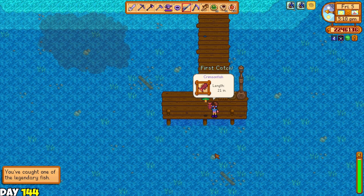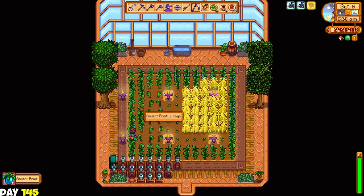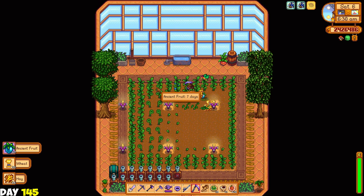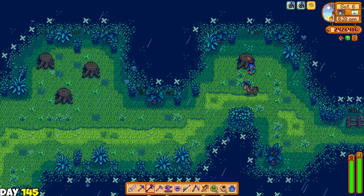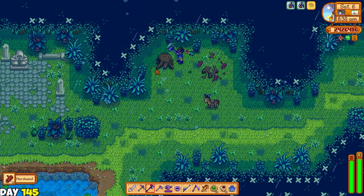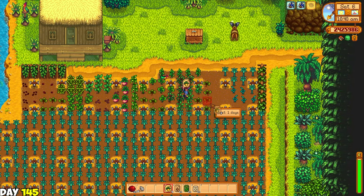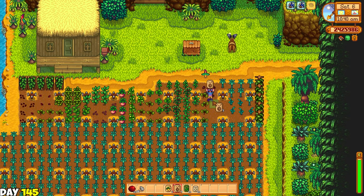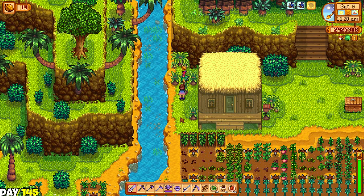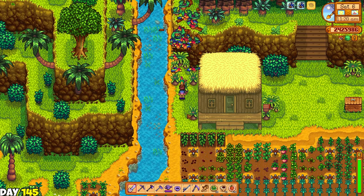Next day I caught the crimsonfish for the collection. Day 145: I went to my greenhouse to harvest my ancient fruits and the filler wheat, and I can finally fill all of this out with ancient fruits for sure - and I did. I keep going to the mystic forest thinking that morels might spawn because I really need dried morels for the raccoons, but morels only spawn in spring in the mystic forest. Then I went to Ginger Island and planted a bunch of beets, parsnip, potato, and kale. I also gave this parrot 20 golden walnuts so he can make me a teleporter to go straight home. The only thing missing now is the dragon horn so I can make a teleporter to Ginger Island.